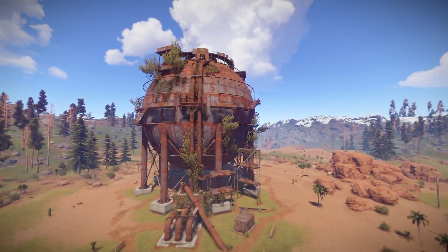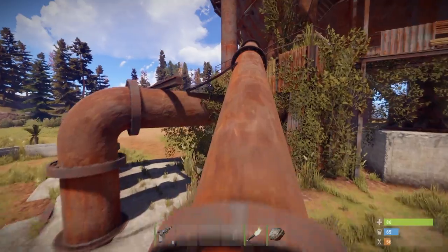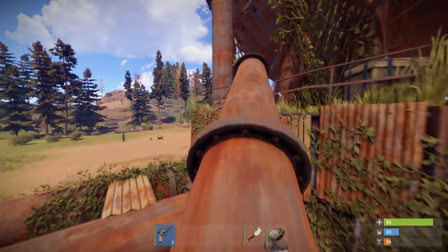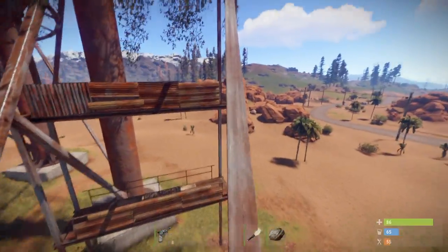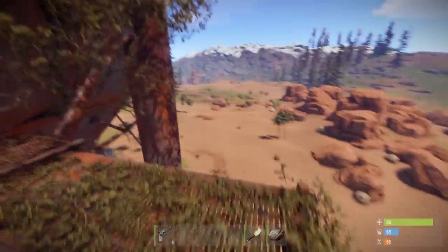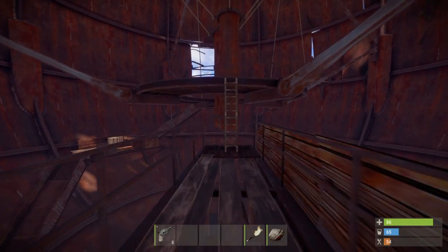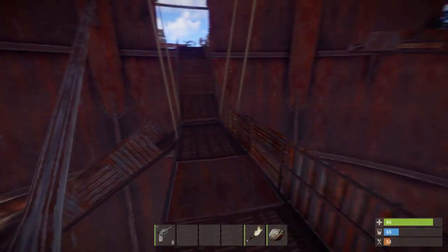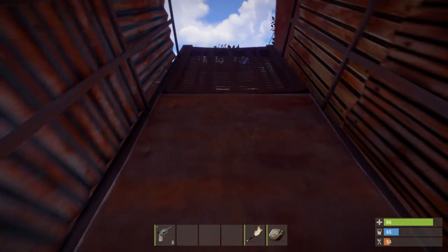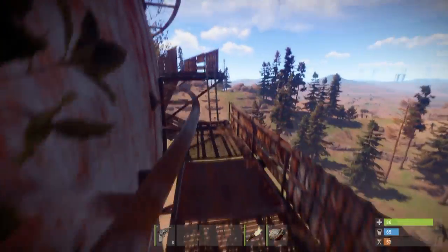But how do you get up there? Well, it's simple. First of all, locate this pipe at the bottom of the Dome and climb up onto it. Next, do these two parkour jumps. Walk across this metal rod. Go inside the Dome and climb the ladder. Exit the Dome on the opposite side. Jump on top of these blue barrels and climb the ladder.